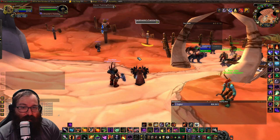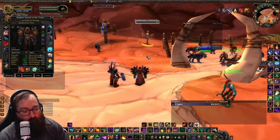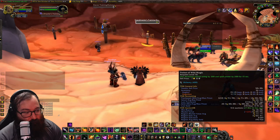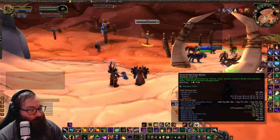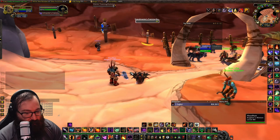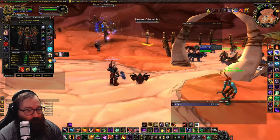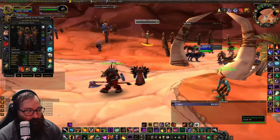So the first thing we're going to talk about is your basic consumables. You're going to want to have Potion of Wild Magic — you pre-pop this. You're going to want to have a Flask of the Frost Wyrm, and then you're also going to want spell power food. This is the basic stuff. You're going to put on your Grand Spell Stone — you never use the Fire Stone anymore, you're only using Spell Stone. It's just better.